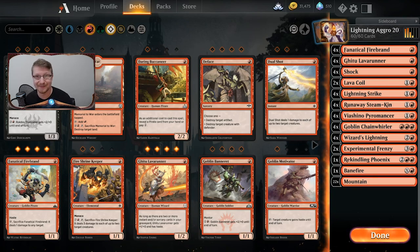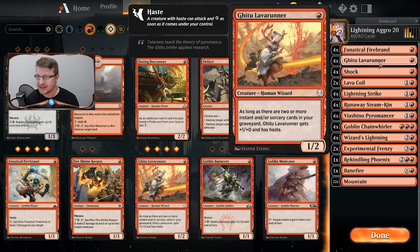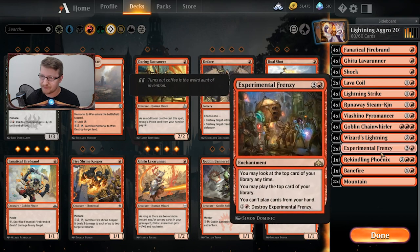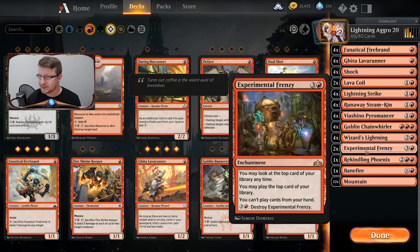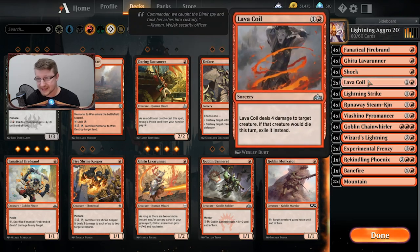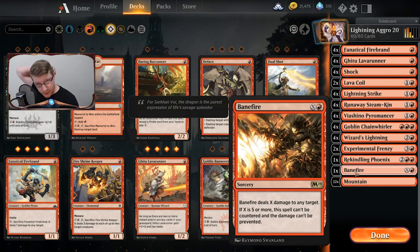Social pressure will not factor into my review score. Let's get into the deck and talk about what is good and what's not. First of all: Fanatical Firebrand, the Lava Runner, Shock, Lightning Strike, Runaway Steam-Kin, the Pyromancer, Wizard's Lightning, and probably Experimental Frenzy, which you'll find in the tier-one version most of the time. There are some interesting main-deck pieces I'd like to point out: one is Lava Coil, and number two is Bane Fire.